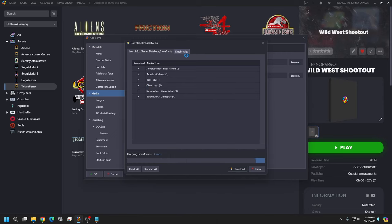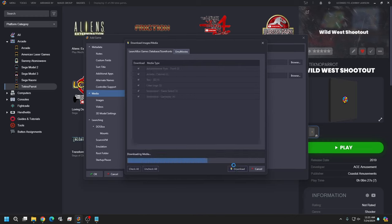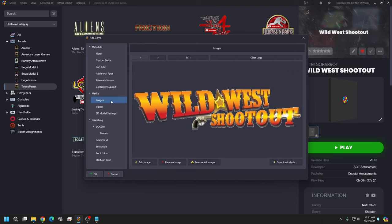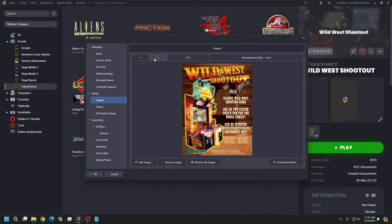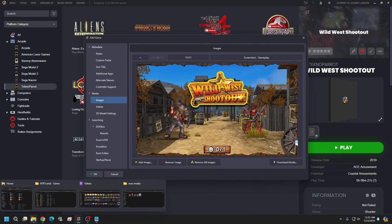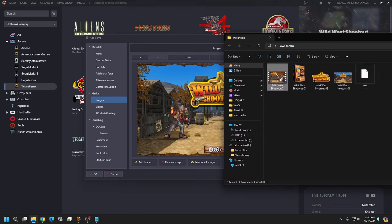Make sure all media options are checked. Under Movies, you probably won't pull much unless it's arcade or console content, but we got lucky and found a few things. Always go with the highest quality. This gives you a basic video snap you can use. Go to images and check what you have — I prefer the clear logo we have in our media pack over the default one. We already have 3D box art and some flyers, so we're set. Now open the media folder and start dropping things in.